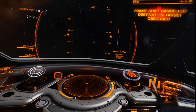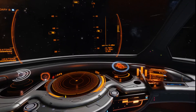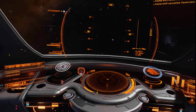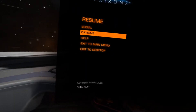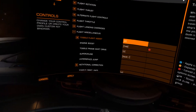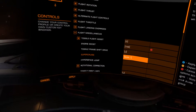You hit J and it's going to say frameshift canceled, destination target obscured. So what you need to do is go into your options, your controls, and go to flight miscellaneous — this will normally not be selected for you.